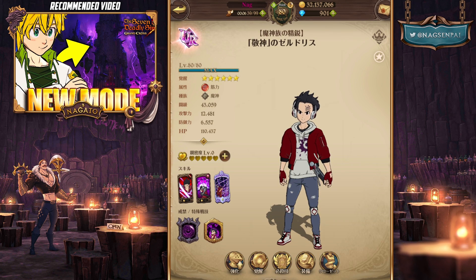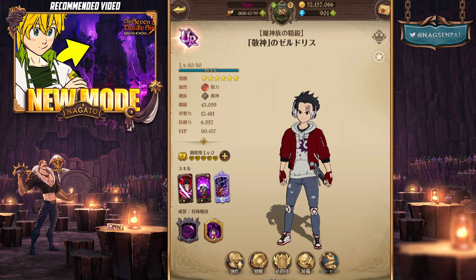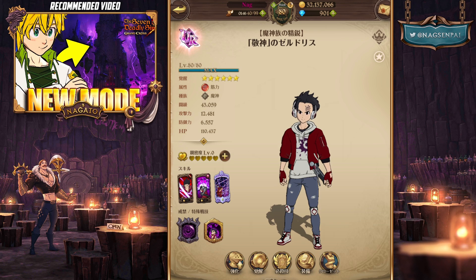I already took a spin on him on stream - I actually soloed Crimson Hell for the first time, first attempt, using him. I used him with Gower and Red Lisbeth in the back. He was very useful because he took off ultimate gauge from the Crimson. His ultimate of course applies Pierce, same as the blue Zeldris.